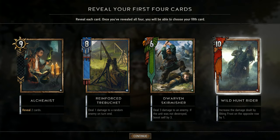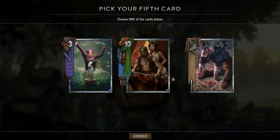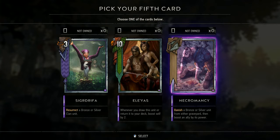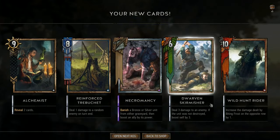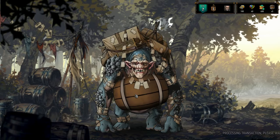Wild Hunt Rider — increase the damage dealt by Biting Frost on the opposite row by one. Wild Hunt Riders are really big fans of Biting Frost. Necromancy — vanish a bronze or silver unit from either graveyard then boost an ally by its power. Really nice. We're going straight necromancy here.